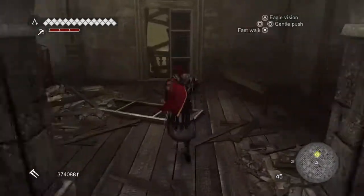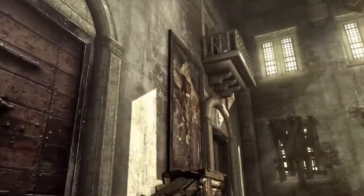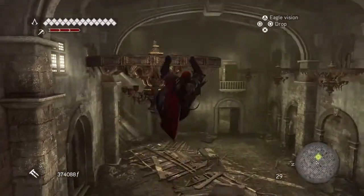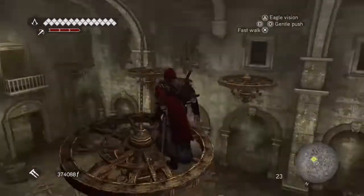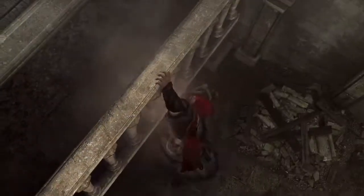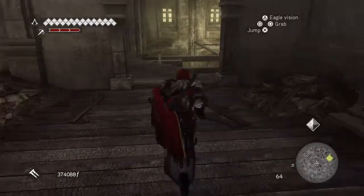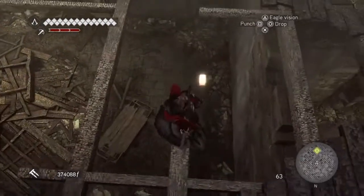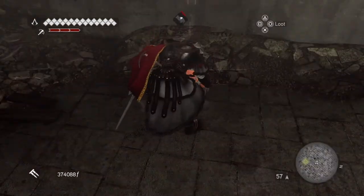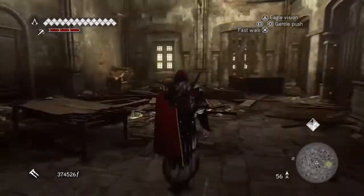Next thing will be a chest, I think. So we climb up here and jump down there. Jump across the chandeliers — one, two, three — and just made it. There is the chest. So that's the first of the chests. There's nine chests in this one, but six of them are right at the end; there's only three in the main play of the mission. So there's one.